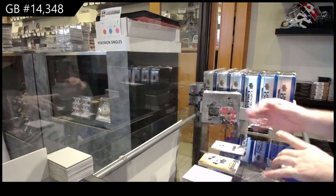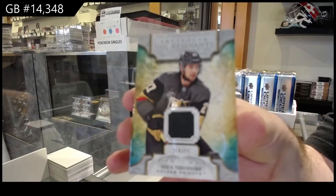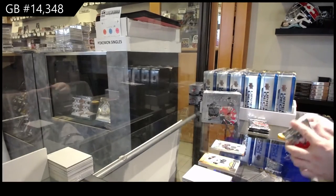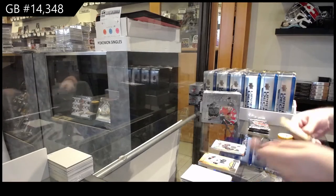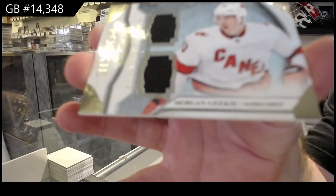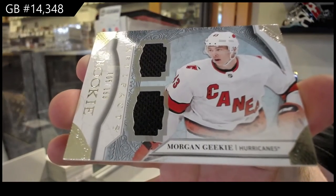Remnants jersey, Shea Theodore, Vegas Golden Knights. Dual Horizontal Jersey Rookie, Morgan Geeky for Carolina.